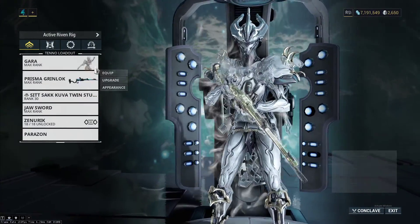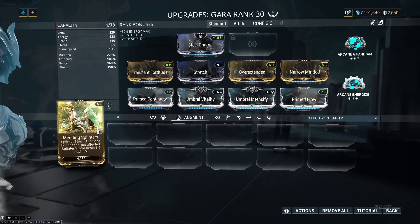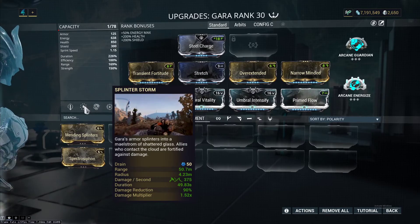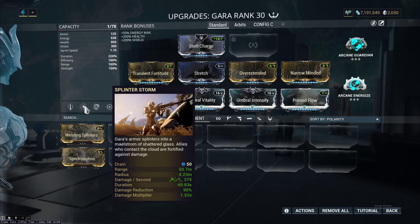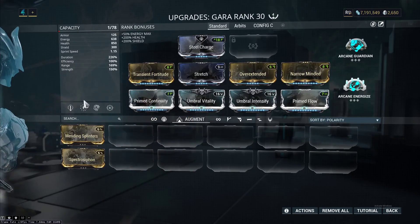Since we mentioned augments, let's cover Gara's — none of them really stand out. One gives more energy if that's a concern. Another is all right, but I didn't have problems surviving since as soon as you turn on her 2 you've got 90% damage reduction. Do you really need health on top of that? If so, go for it. It can also be cast on allies to give them 90% damage reduction, though it's hard to get the damage buff onto them since casting 4 won't refresh it for them.